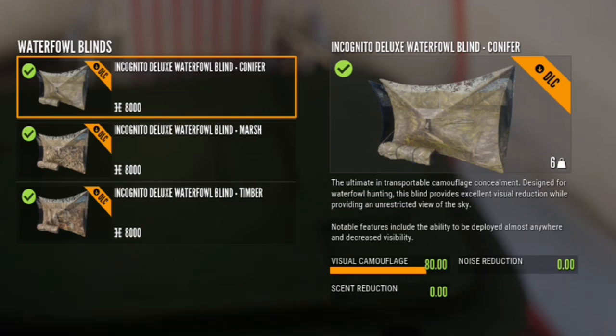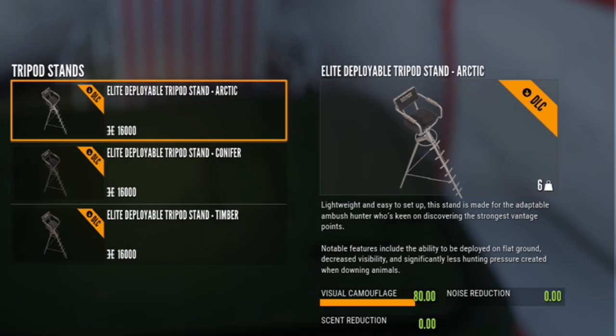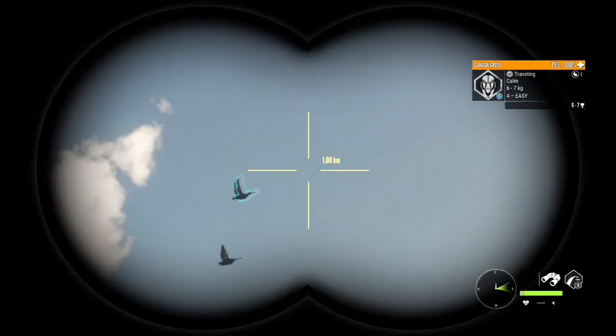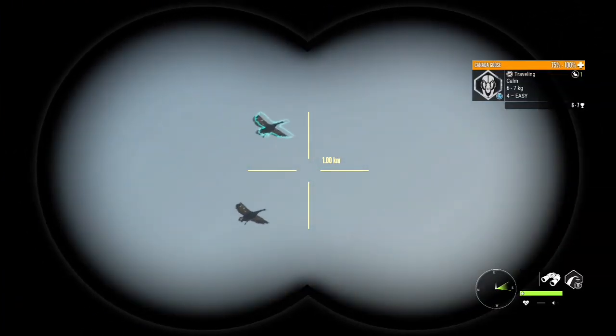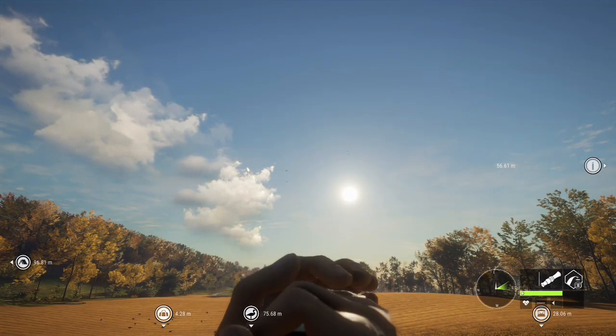The Goose Chase DLC also comes with the Incognito Deluxe Waterfowl Blind, but you still have to purchase it — they're eight thousand dollars each with an 80% visual camouflage rate, which is pretty awesome. Another option is hunting geese out of a tripod, which I really like, though tripods are sixteen thousand dollars each.